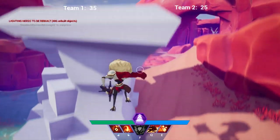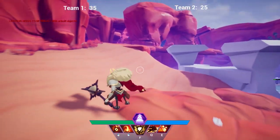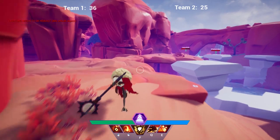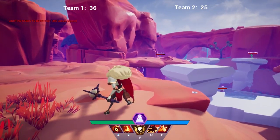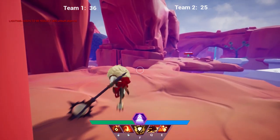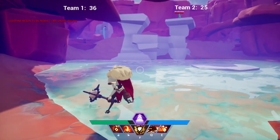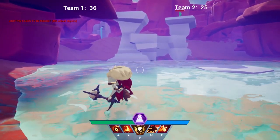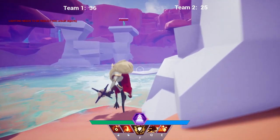You can also see the addition of damage numbers on hit, which also applies to healing as well. A small change, yet a welcome one, as it lets you know when you're landing shots. They currently don't plan to implement balance changes, so pay no attention to the actual damage dealt. These playtests are designed to look for bugs, test out new systems, and make sure the servers can handle multiple players online. Balance patches will come in due time when they are deemed necessary.